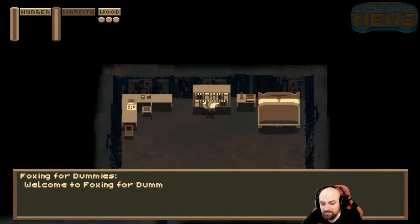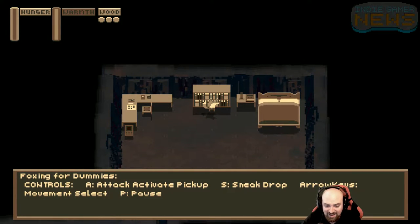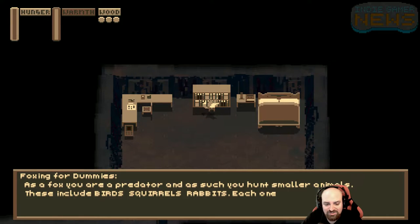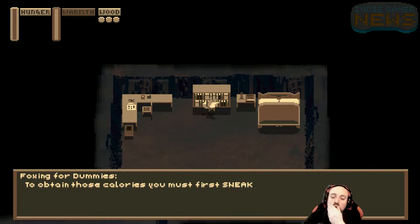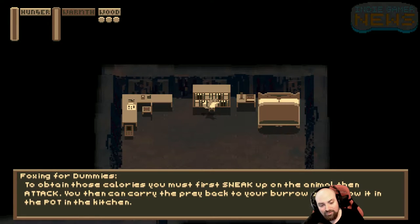Foxing for Dummies. Welcome to Foxing for Dummies. Controls: A to attack, activate, pick up; S to sneak; arrow keys for movement; P for pause. As a fox, you're a predator, and as such, you hunt smaller animals — birds, squirrels, rabbits — each one having different nutritional merit. To obtain those calories, you must first sneak up on the animal, then attack.